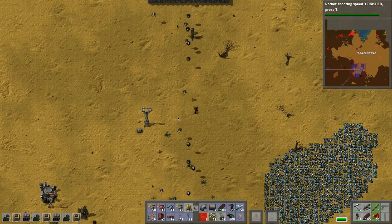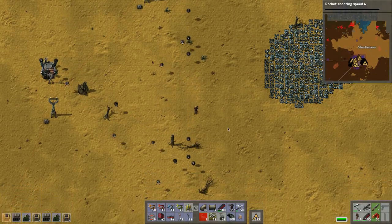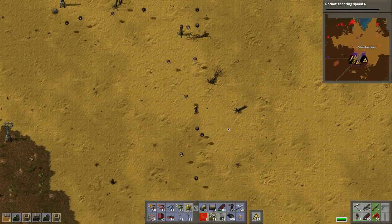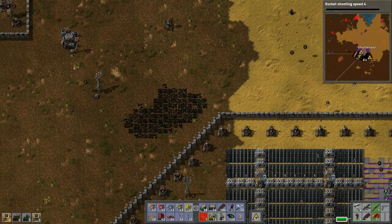We can't actually dump anything here because we don't have a way of dealing with it. Let's change the rocket shooting speed to rocket shooting speed four, because then we can build the silo - and once we can build the silo we're good, we're laughing.